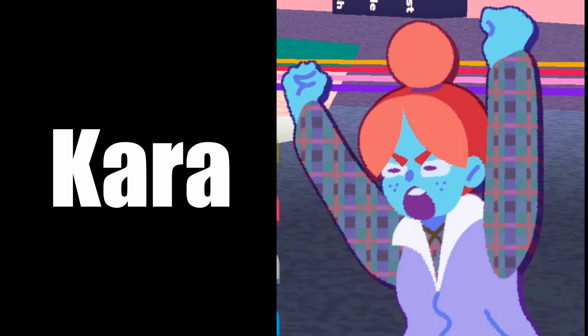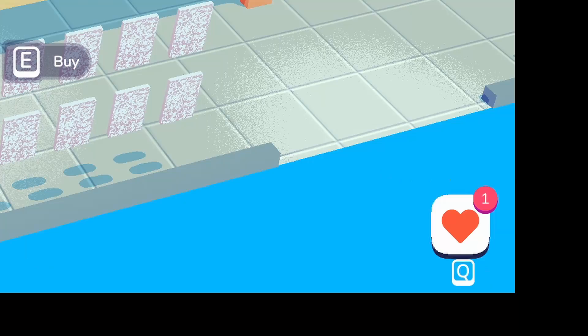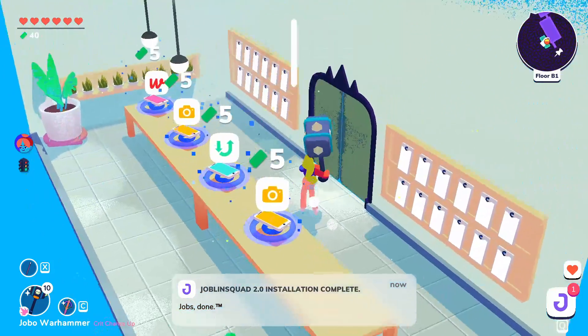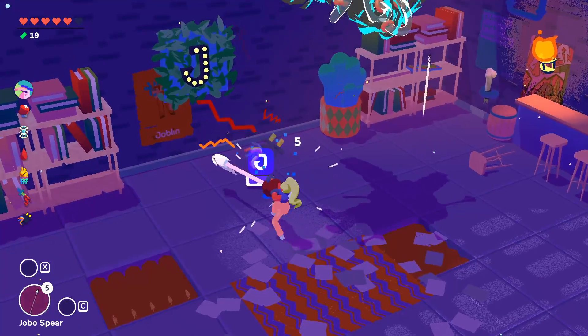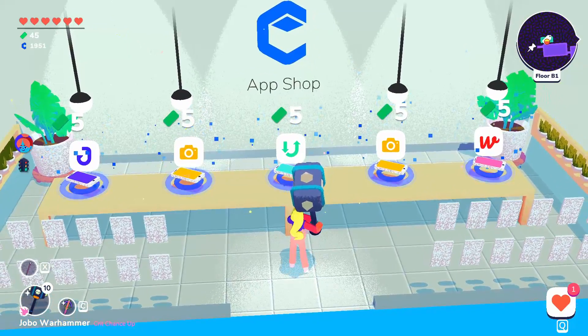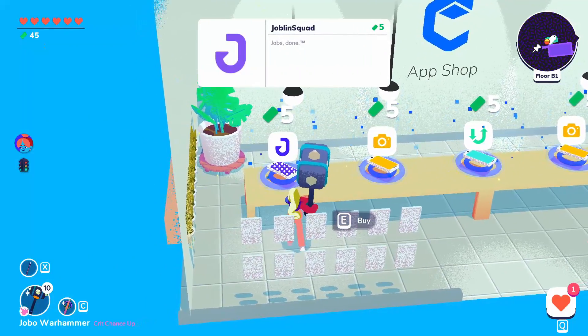Kara, the lead engineer. The first perk Kara provides is the ability to hold two apps at once — normally you can only hold one. This perk is unlocked by installing 10 apps, so just pick them up. The second perk is that the app shop appears in the dungeon — it's a shop that sells apps.